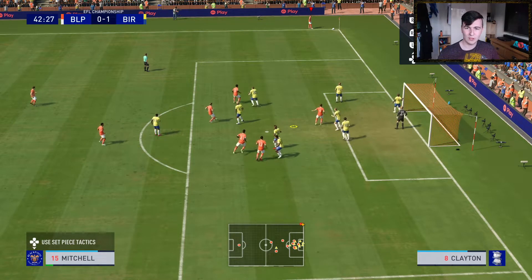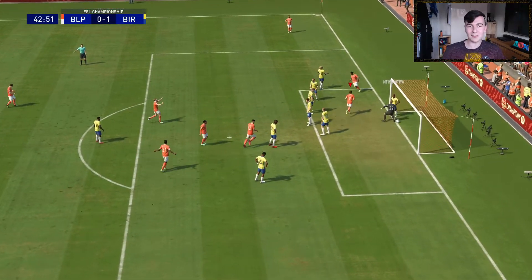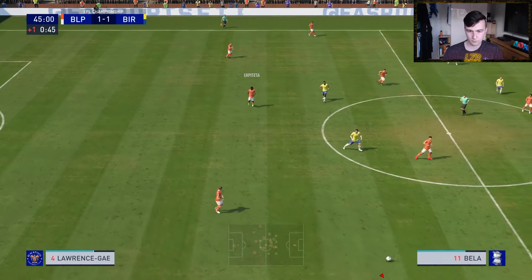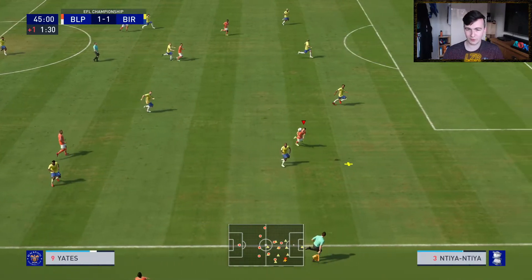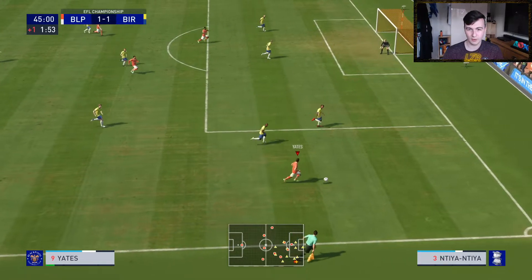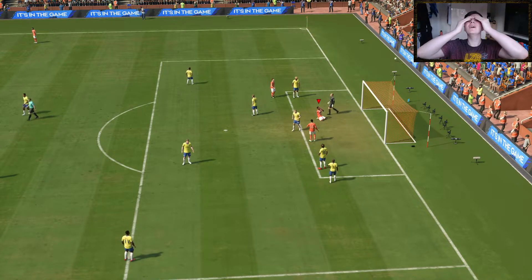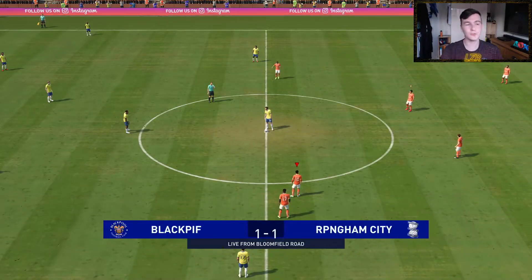I think this is the first corner we've had all episode — and it's a good one. Jerry Yates is there to meet it and give us an equaliser! That pass was so quick the camera couldn't keep up, and that's a good ball from Gabriel. Yates with a great ball in — Devante Rodney, no, he should have buried that or at least got it on target. This is good so far, I'm liking this performance a lot.